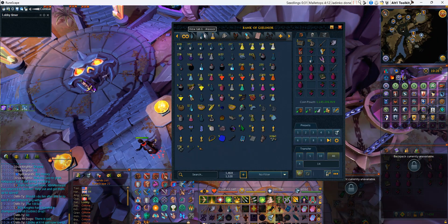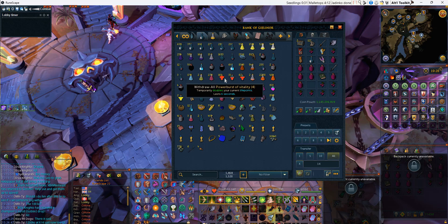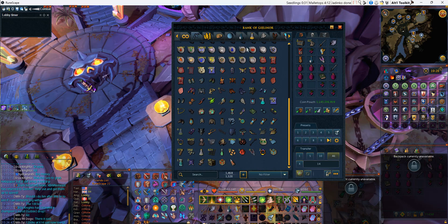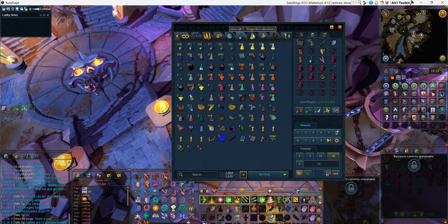I forget which tab I have this in, give me just a second. I'll make sure I don't lobby and we're ready for the newbie. Where are these? They are right here.